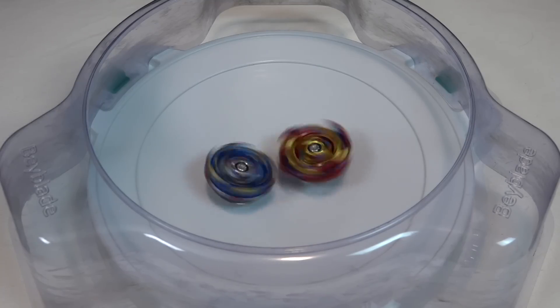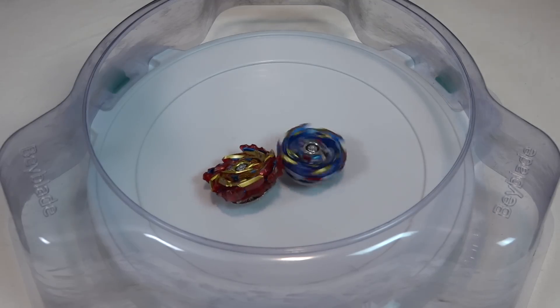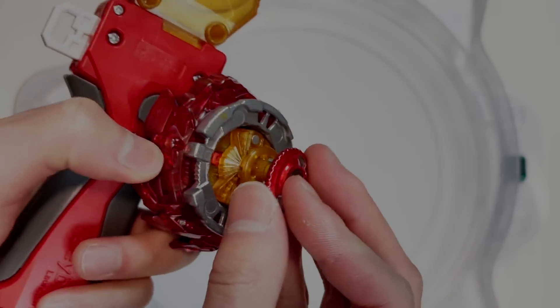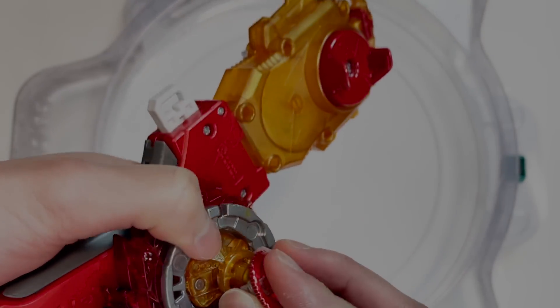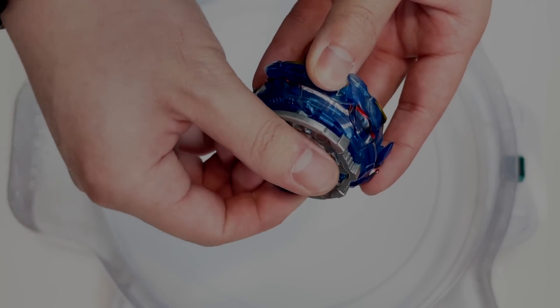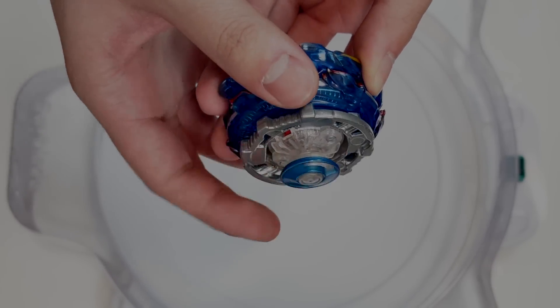Looks like you might have the edge again. Nice, Helios is so sick. No ability activation that round. Let's add our chips back on. So this will lock my free spinning driver. Pixie chip — there you go, now it's locked. For mine, pretty much the exact same thing really. Doesn't lock it up, but makes it nice and more level.